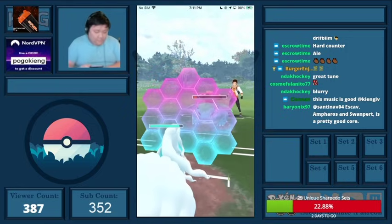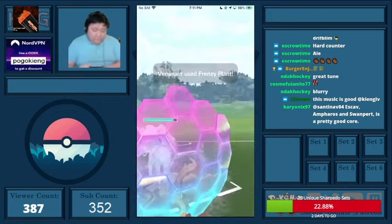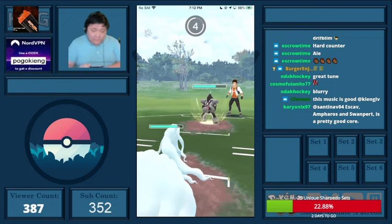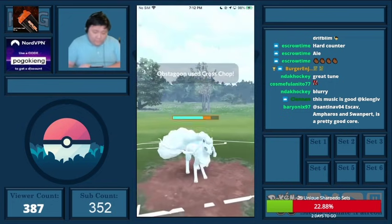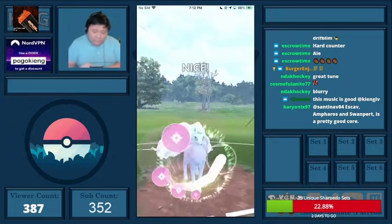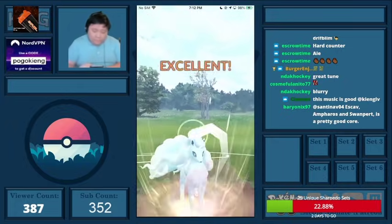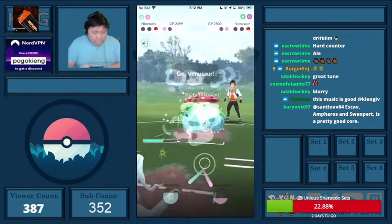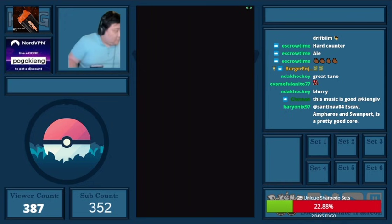I shield this just because it probably does more damage than anything. They end up baiting me, and then I let this go — it's pretty clear it's not going to be a Gunk Shot, just a Cross Chop. My opponent wrote in the chat later that they had to call the bait, which is a very reasonable move. I Powder Snow down and it works out pretty well.